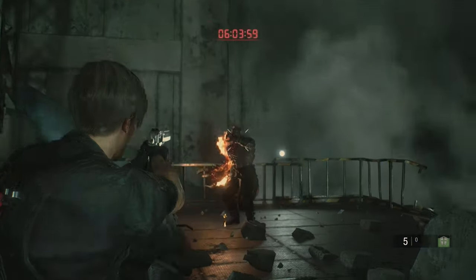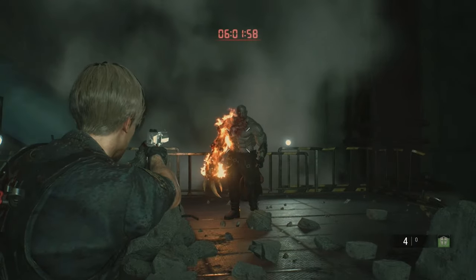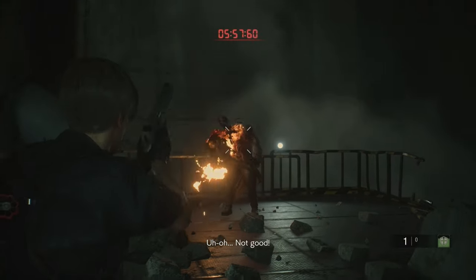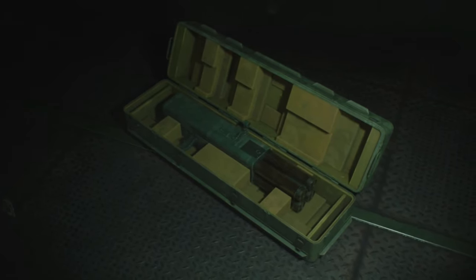Run around and grenade or flashbang him to stun him and shoot his heart. If he stands and roars, unload into his heart with the most powerful weapon you've got — shotgun, Lightning Hawk, grenades, whatever. Stun him to stop his unblockable, then use the rocket launcher and enjoy the magical sound of the trophy unlocking.